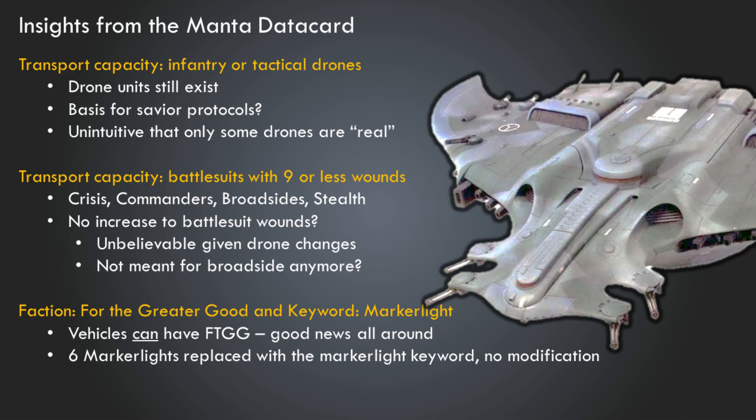Having 200 infantry or Tactical Drone units in the transport capacity is really important because it means Tactical Drone units still exist. This was one of our big questions coming into 10th after the faction focus: what happens to Tactical Drone units if drones are now just wargear? It seems pretty clear that attached drones are just wargear, but Tactical Drone units still remain as models. It's a little unintuitive — some drones are real units and others are not — but that's the distinction they're going with.